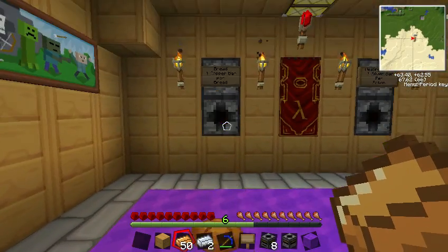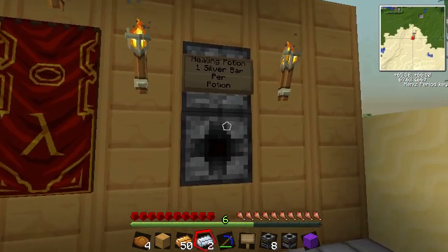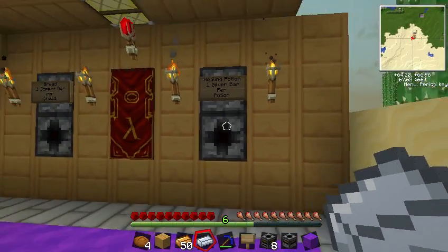Throw two more in there — one, two. So that's how that works. And then I'll throw some silver bars in here for the potions. Out comes a potion. I'm horrible at throwing these silver bars in here.